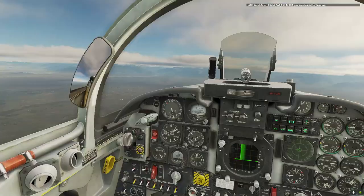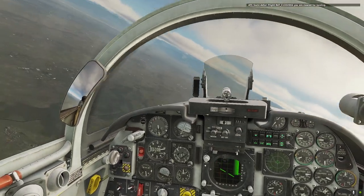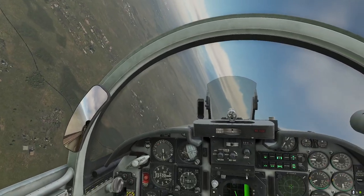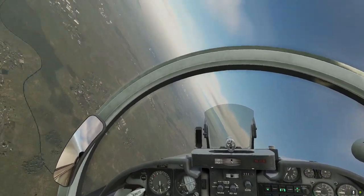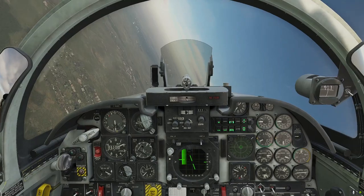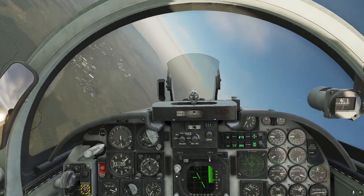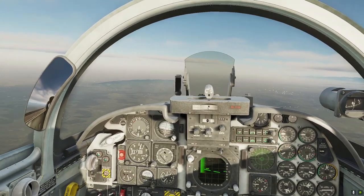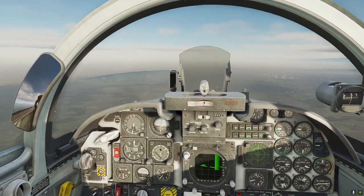Anyone have any issues with that? Everyone understand what we're doing there? We're simulating a finals turn where we get ourselves tight — like we normally have big winds on this server. We go through the centre line, we stall the aircraft, and we get ourselves out. Because if you hold it in that deep stall, you will be going down at a rate of knots.